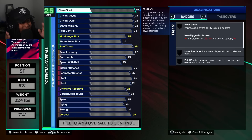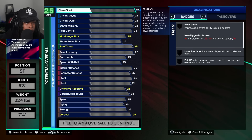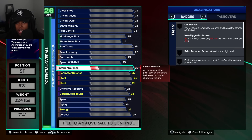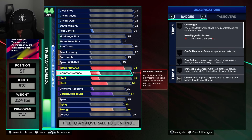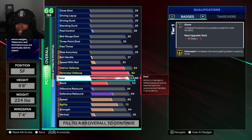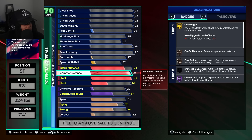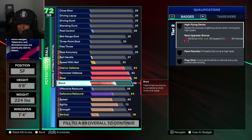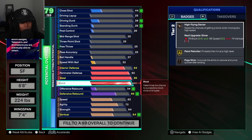If you want to make the 6'8" version — a little bit taller — this is the version right here. This 6'8" one is nice, and then I'll show you the 99 steel 6'7" one as well. So in order to get the name, you have to have an 84 interior D, at least a 92 perimeter D, and a 96 steel. You're gonna get Glove, Interceptor, Challenger, On-Ball Pick Dodger — you're gonna get all those on a good tier.